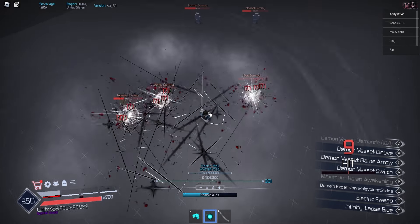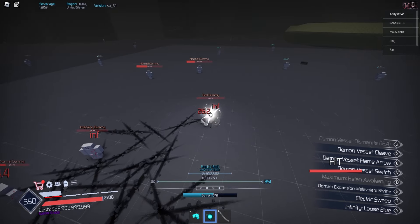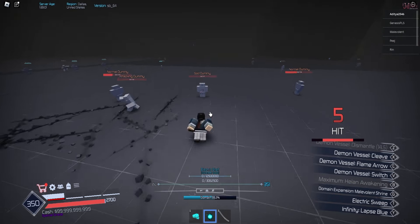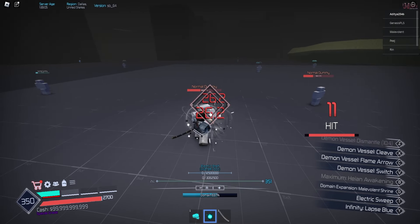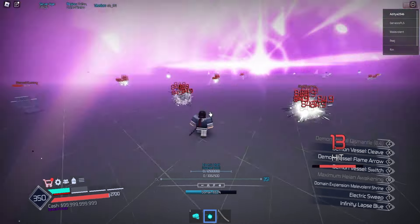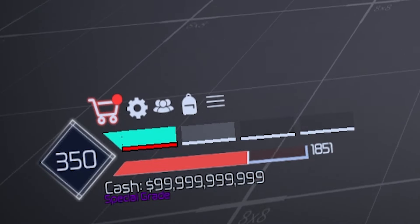You can fill up these bars by hitting something — using your M1s or any skill moves, basically just your weapon — to fill up the bar. And once it's filled up, you can see that it is green, which means it's filled up and you can use Black Flash now.